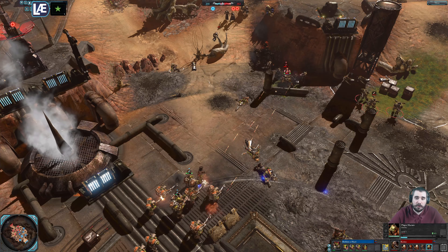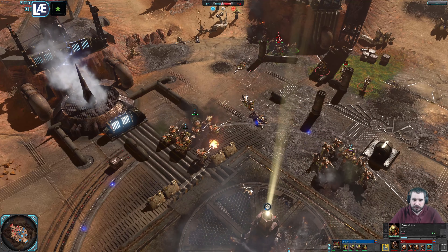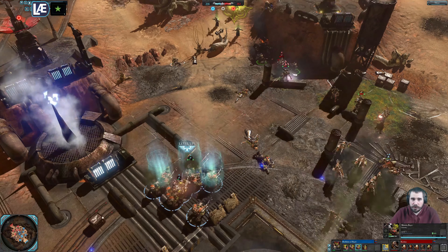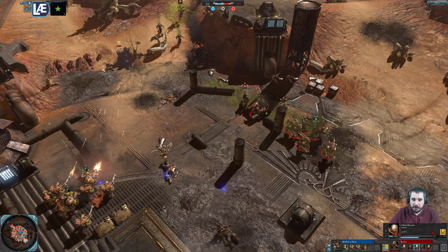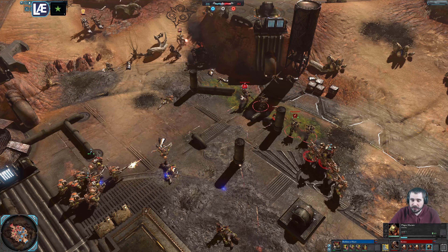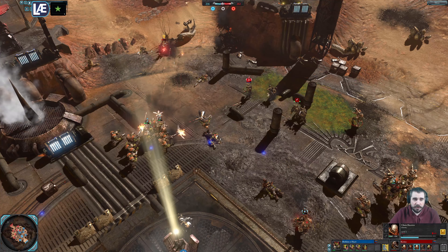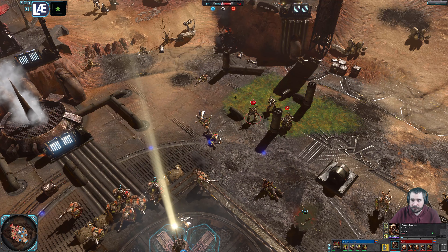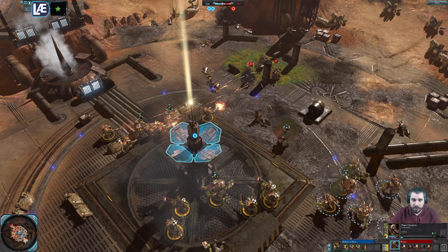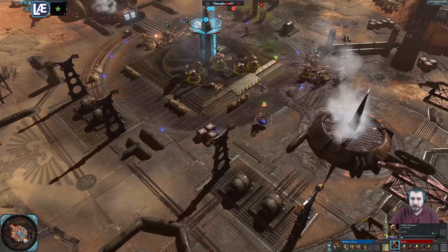We've got Tier 3 being researched by the Orc player — that is something big to know. Two Shooters here, pretty wounded though. We've got the regeneration increasing survivability in nearby units. The Plague Marines are engaging at close range. The other Heretic squad does fall back. The Plague Champion is getting a bit wounded — he pretty well has three upgrades as well. Does capture the central point. The Mech Commander does teleport away.